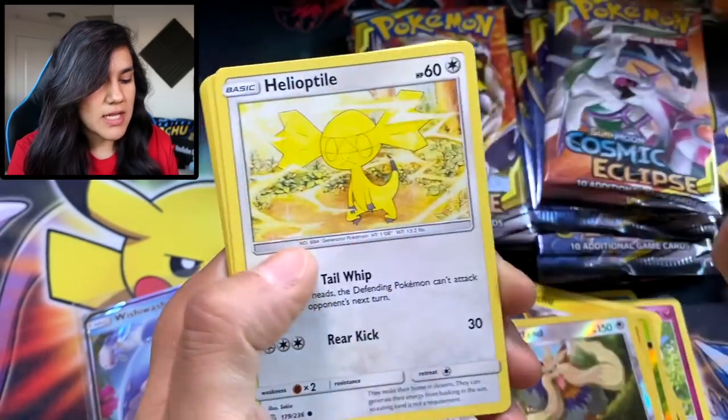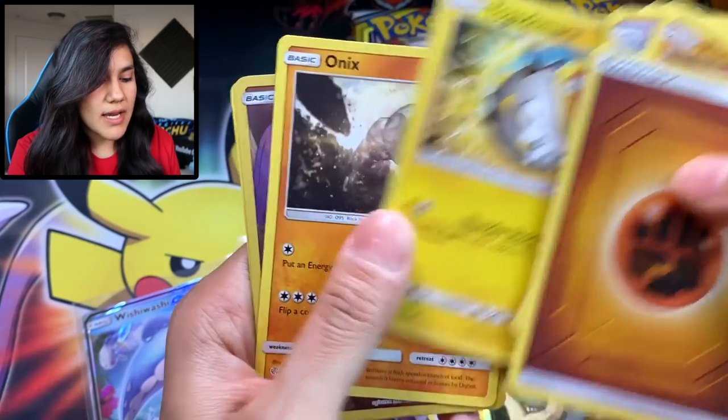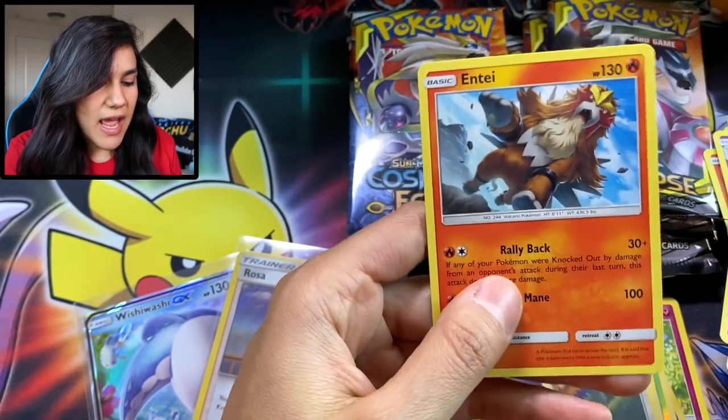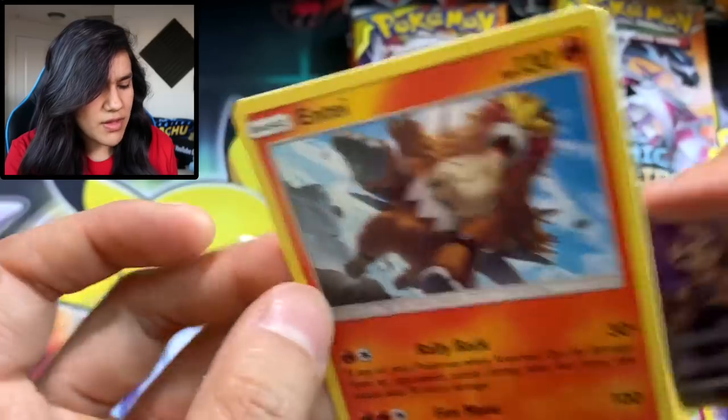We got a Dartrix, Cosmoem, very cool, Tepig, Togedemaru, Onyx — you're freaking kidding. This is our third Mimikyu Holographic. And an Entei. Oh, that's actually really cool. I love this pose, man. It's crazy. I'll take it.